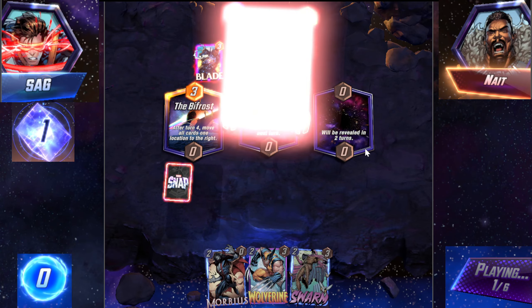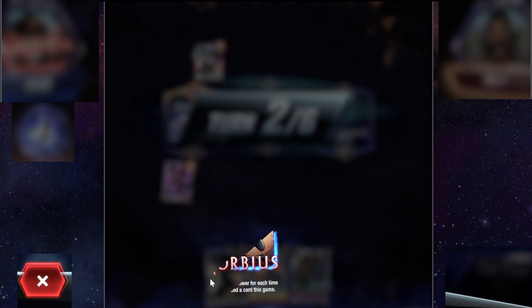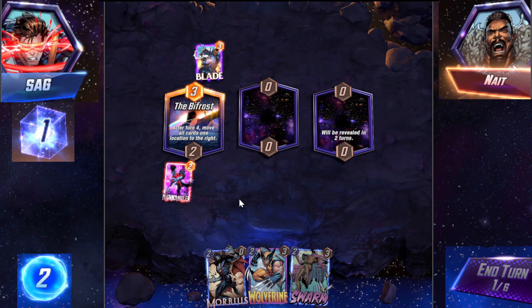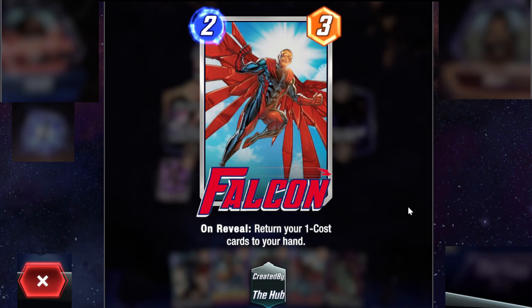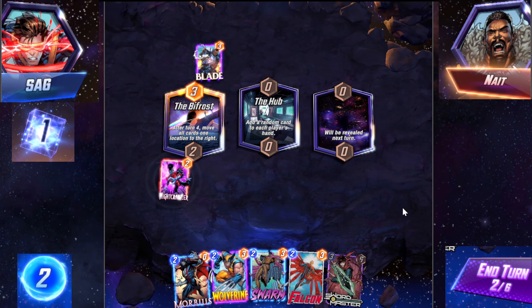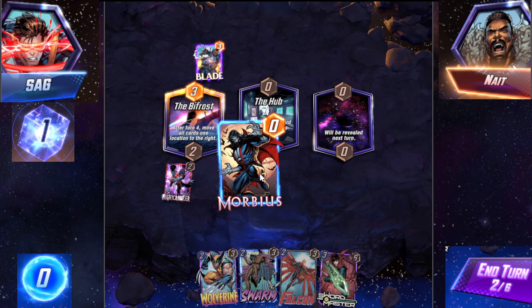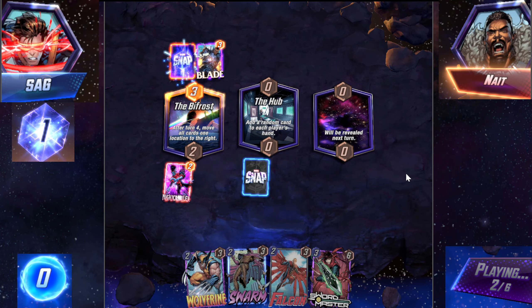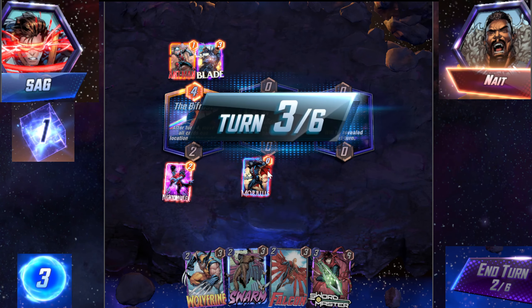Oh, he's playing one. He's playing Angela in his deck — I play Morbius. Clearly Morbius is much better. It's Morbin time. Falcon? Return a one-cost card to your hand — that kind of sucks a lot. We Morb — I'm going to Morb all over the place. I like Morbius though, I think it's a pretty decent card.